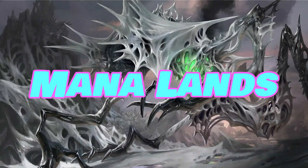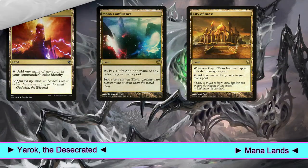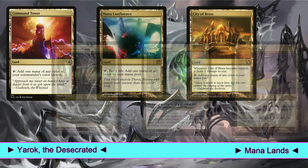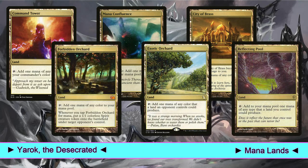Let's start with the lands, very quickly. We play 34 lands, 30 of which are dedicated to mana production and fixing. First of all are rainbow lands: Command Tower, Mana Confluence, and City of Brass. And Forbidden Orchard, Exotic Orchard, and Reflecting Pool.